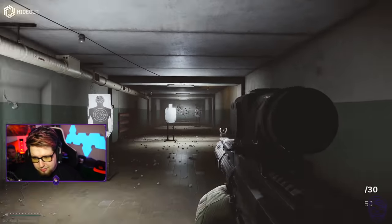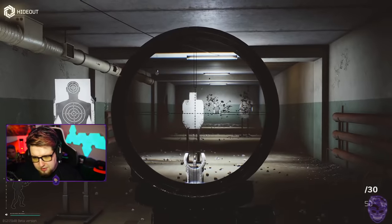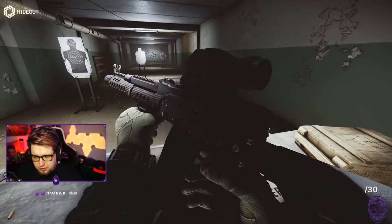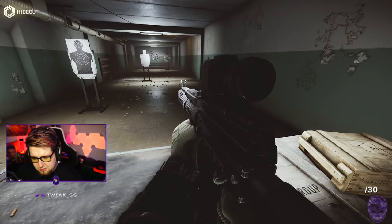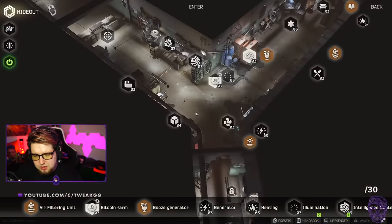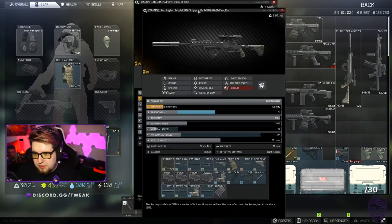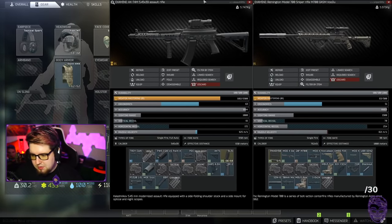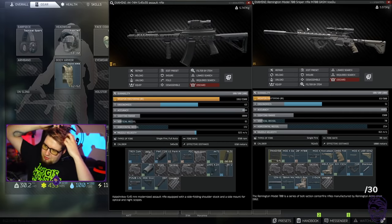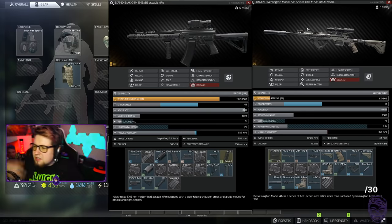At close range it's a laser beam. It's just an AK-74M - I don't run these very often because I find the ammo to be kind of inconsistent. But running AKs from time to time can be pretty fun. So there is the AK build and there is the M700 build. I like this M700, I've been having fun sniping with it. I actually slapped this together like day two or three of the wipe and haven't really messed around with it much since because I just thought it looked kind of cool.